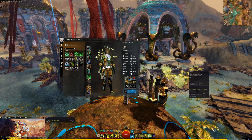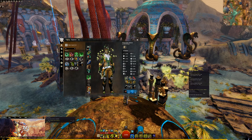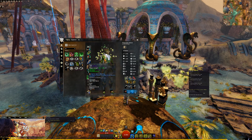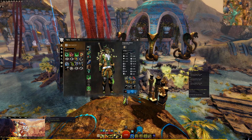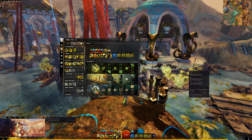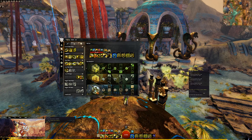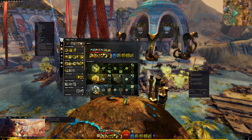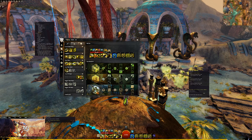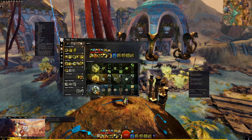I'll switch to a couple of lifts here, replace these weapons with a greatsword, and swap out a trait. Now, if you use arc DPS and have a menu setting requiring a modifier to do anything, you'll need to hold alt and shift.